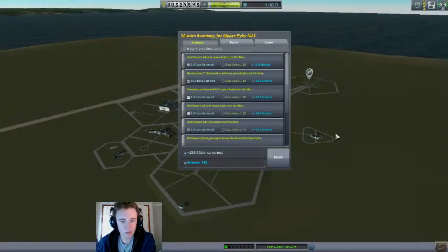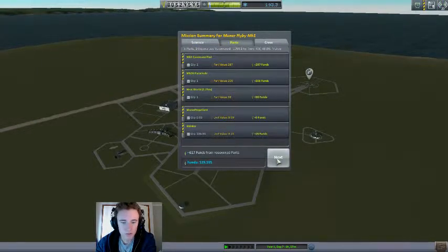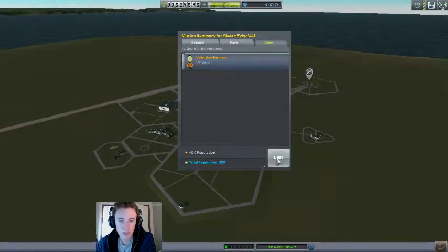And plunk. Let's see the spoils of our labour. So we got 153 science, 617 funds recovered from the parts, and 3 XP gained.